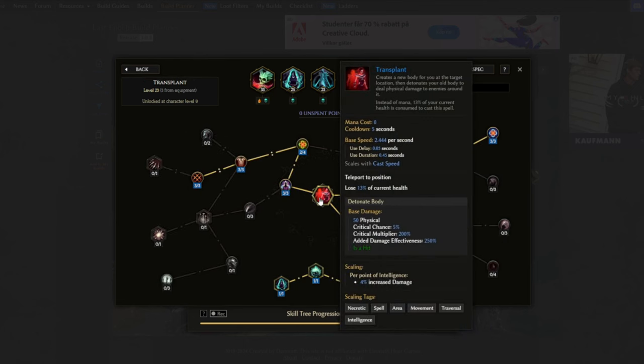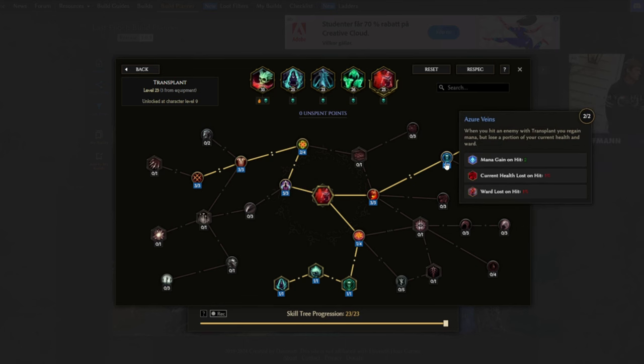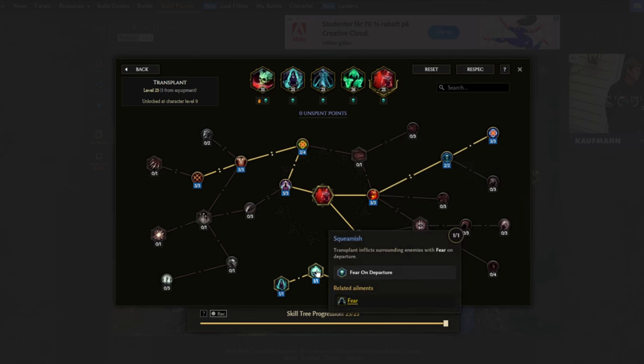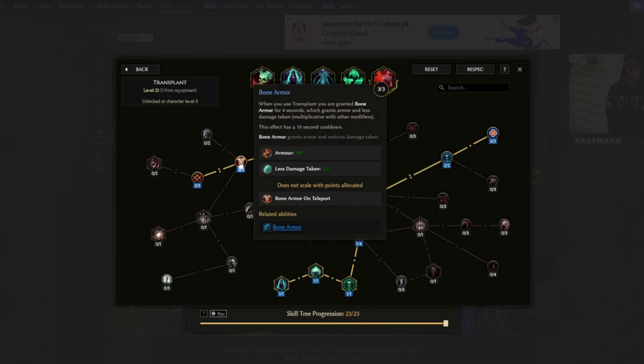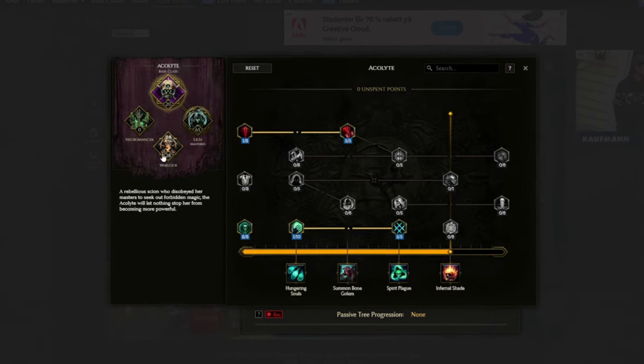Transplant is used for another mobility skill, but also to gain mana, apply fear, and get the Bone Armor buff. Pale Blood gives 30 mana when using Transplant. Acid Rain makes it so when we hit an enemy with Transplant we gain mana per hit. A Class Favor for the Haste and Frenzy buff after using Transplant. Squeamish applies fear on departure and on arrival. Flitting Form for some extra cooldown recovery. Bone Armor for the Bone Armor buff, giving extra armor and less damage taken, and a prefix for increased duration on the Bone Armor.